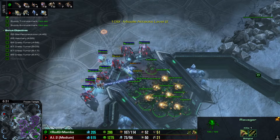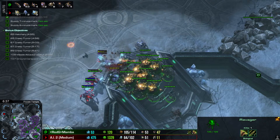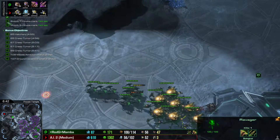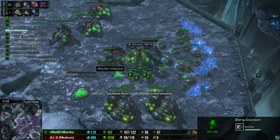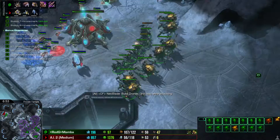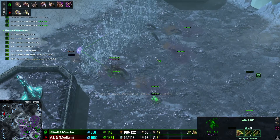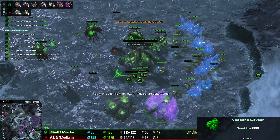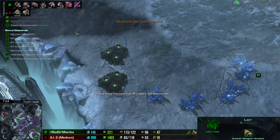In a higher league you can scout with an Overseer when your lair is finished and adjust the amount of units you build and attack with. In this case we go back — we would have killed the Protoss — and this already shows you it's a very strong push. If you execute this push properly, you won't lose any games below high Platinum.